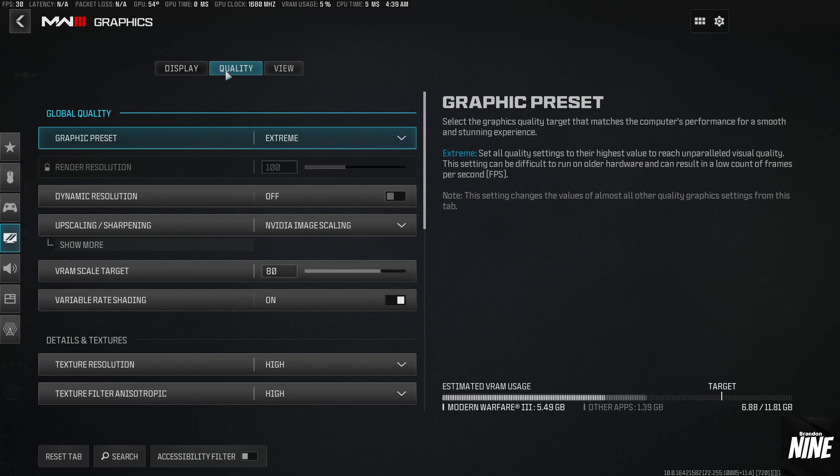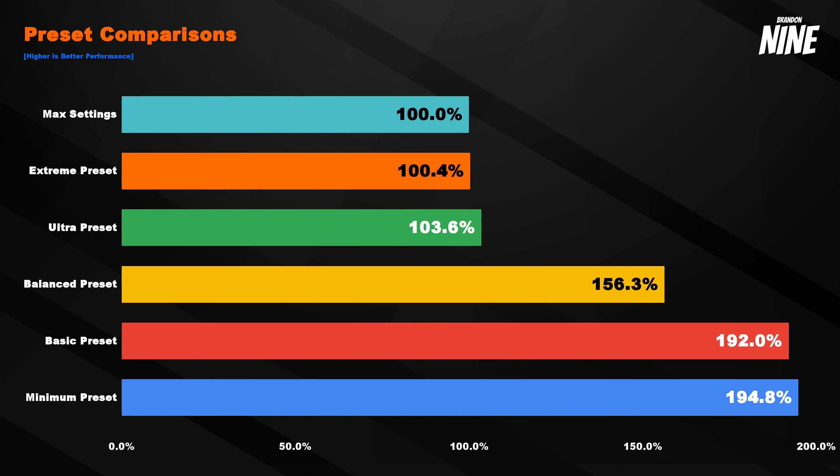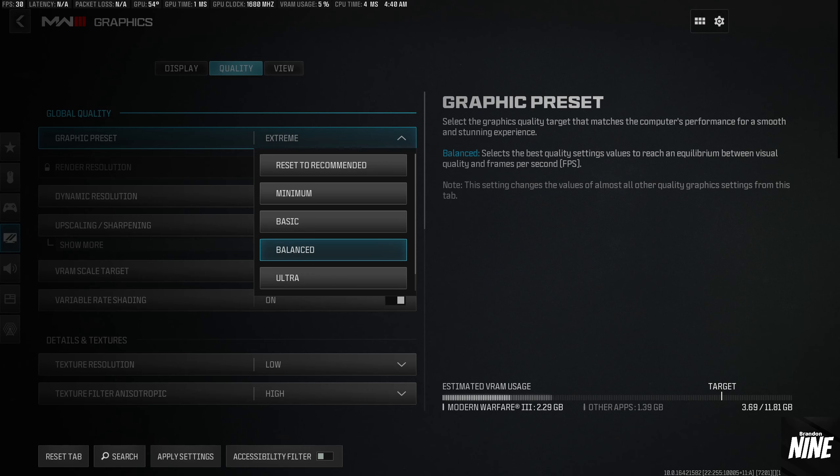From here we'll go into the quality tab for a full breakdown of all the presets. Max settings is 100% — that's our baseline FPS. As we lower settings we get a percentage increase: extreme gives a 0.4% increase, ultra gives 3.6%, the balance preset gives a huge 56.3%. With our optimized settings we do a little better than that — better visuals with a bigger performance increase. Basic preset gives 92%, and minimum gives 94.8%, but the game looks pretty bad at those.